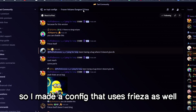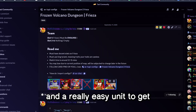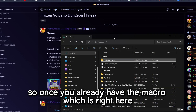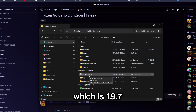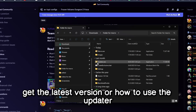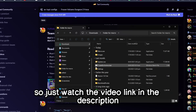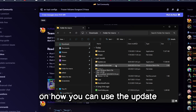I made a config that uses Freeza as well. He is a really easy unit to evolve and a really easy unit to get. Once you already have the macro, make sure you're on the latest version which is 1.9.7. If you don't know how to get the latest version or how to use the updater, just watch the video link in the description — it's a basic tutorial on how to use the updater.